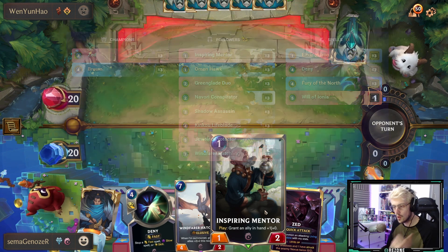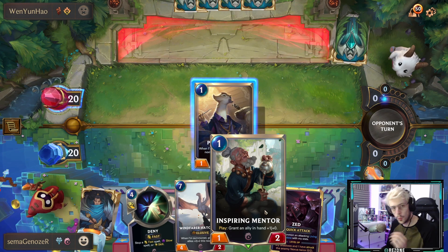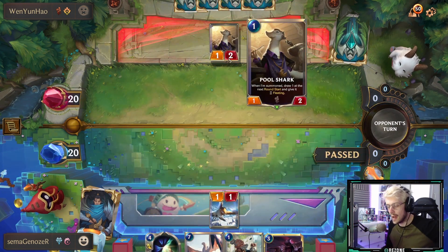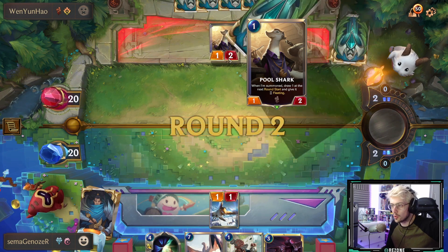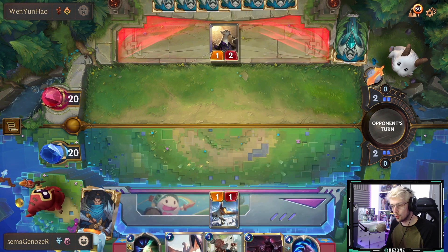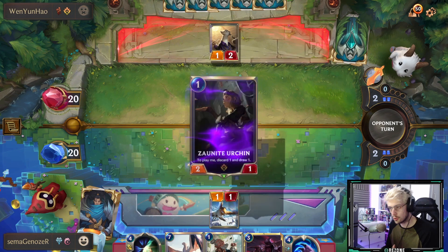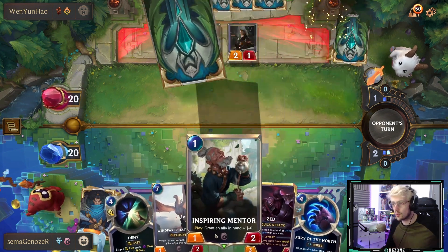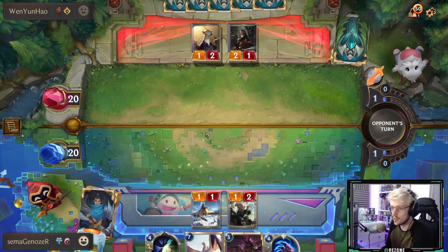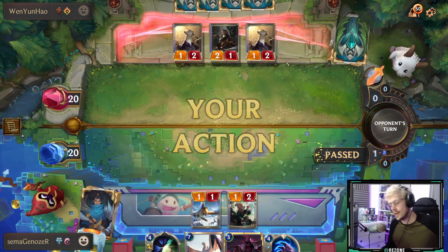The downside of this deck is we have a lot of weaknesses against control decks. If we're playing against something like a bilgewater piltover deck, they're going to have mystic shots, they're going to have make it rain, and a lot of control to alienate our elusives. This is one of the harder matchups. In a way that's good because it means I'm showcasing this deck playing against a relatively strong counter deck.